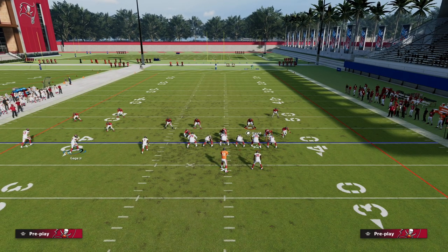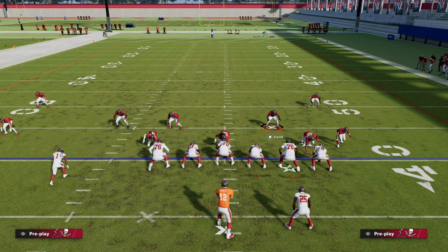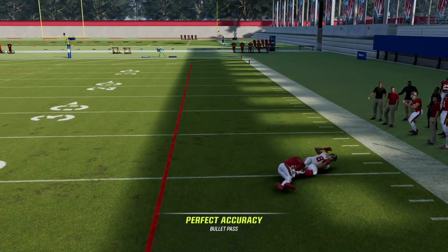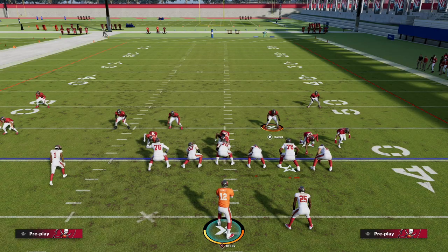The best way to do this is to basically do something like this — you can put this guy on a basic drag route, whatever you want to do. But as soon as they move, if you watch, as soon as they move you snap it, you see the man coverage glitches out and now we have a really nice corner route again. If you have a good receiver there, that could be a potential touchdown.